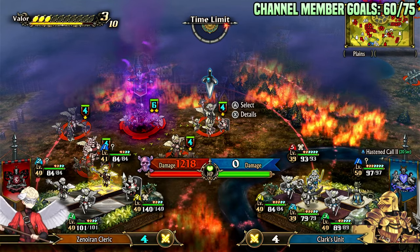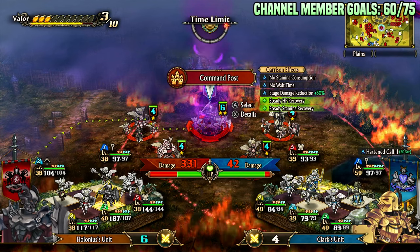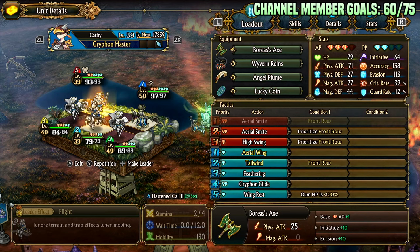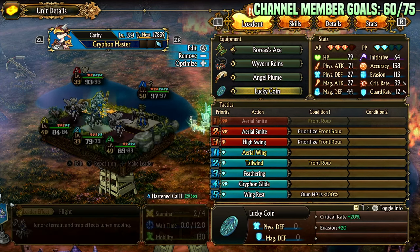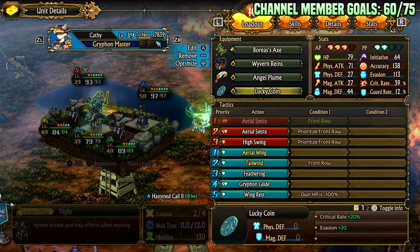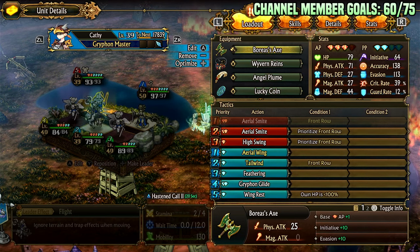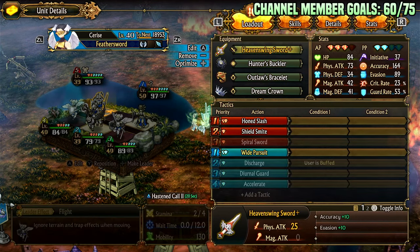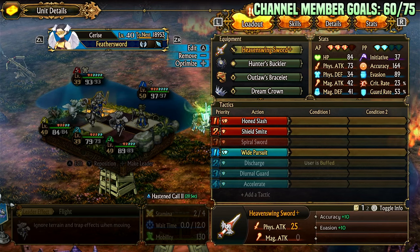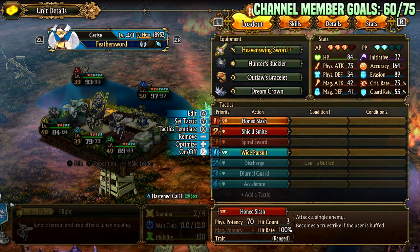This group we kill, this group we kill. This group we don't because they blind us — if I equip anti-blind we should be fine. This group we completely demolish. If I just equip anti-blind, I could drop the lucky coin for an item that gives blindness immunity. It's not an inflexible build. You can drop the crowns and bracelets and lucky coin. Wyvern reins and angel plume are necessary, but everything else can be replaced. I like vanguard for the initiative.